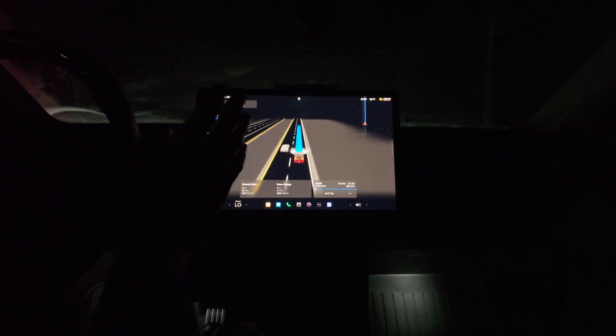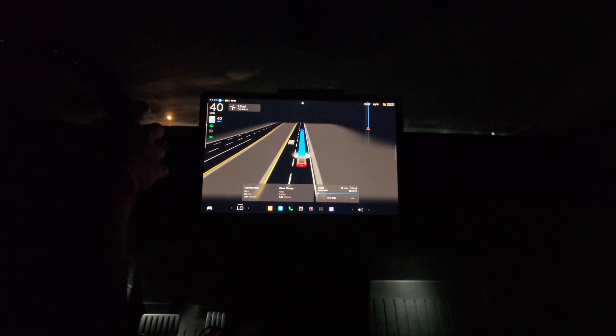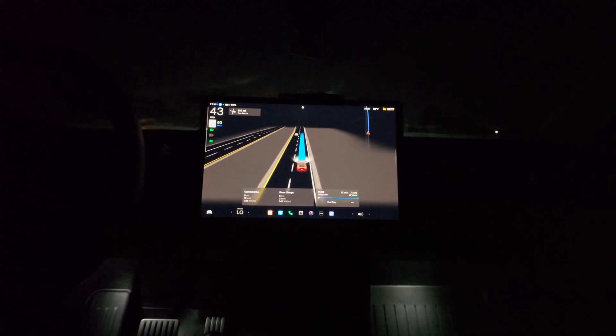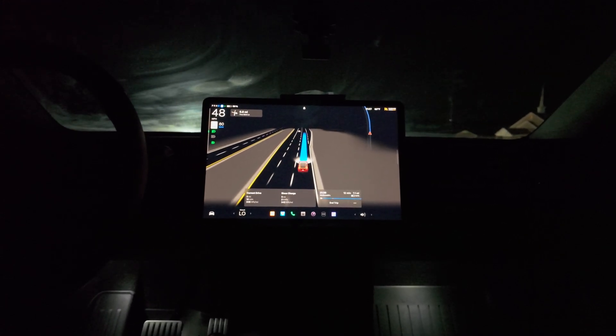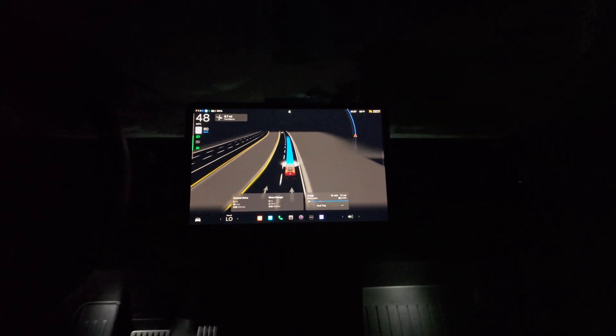My hands are not on the wheel. This road is 55, not 40, so let me increase that speed. Not sure why it shows 40 miles per hour but the speed limit on this road is 55. I really like how Tesla listened and added this mini-map — pretty good feature.